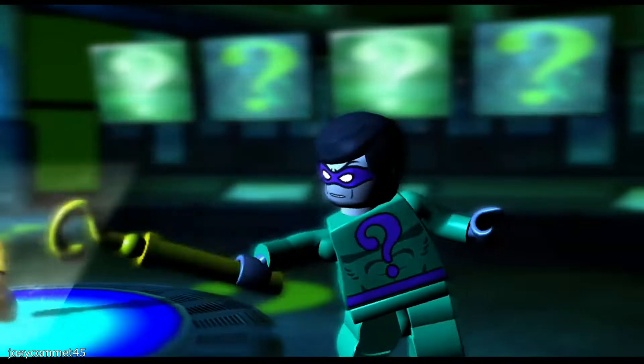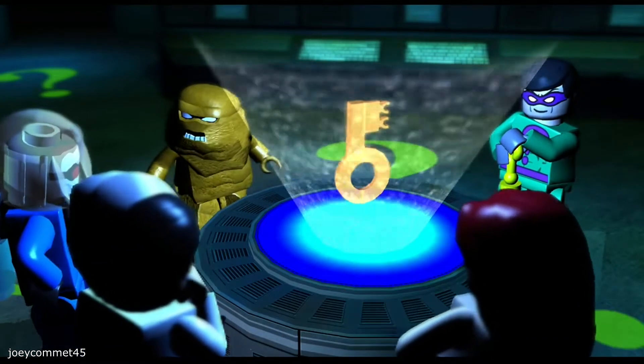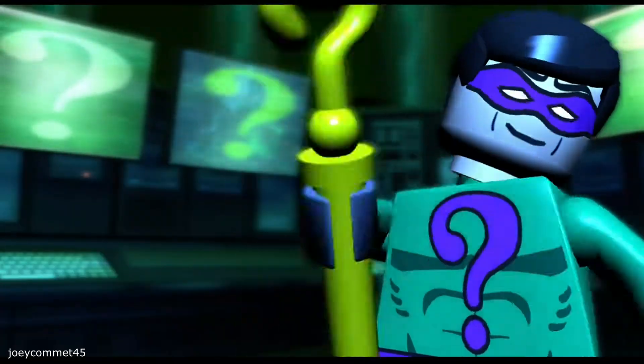Part two, let's go. Riddler presents a key which can be used to open up the safe at the Federal Reserve. Clayface wants to join Riddler for this mission, so he lets him come.